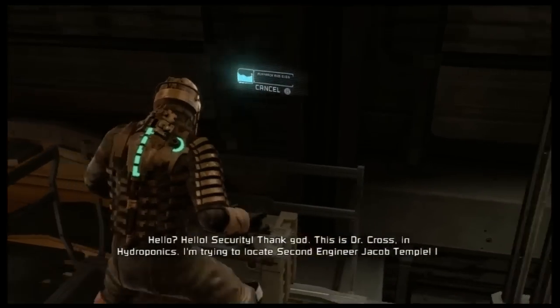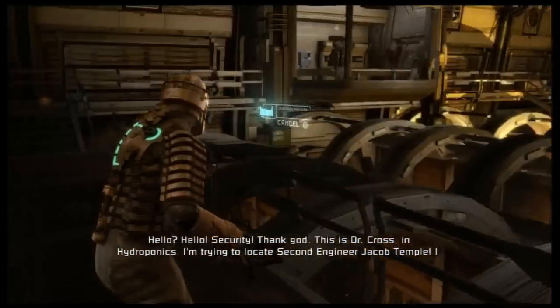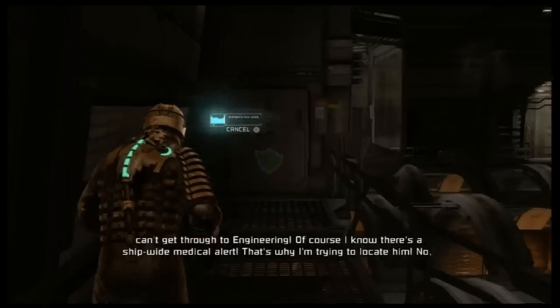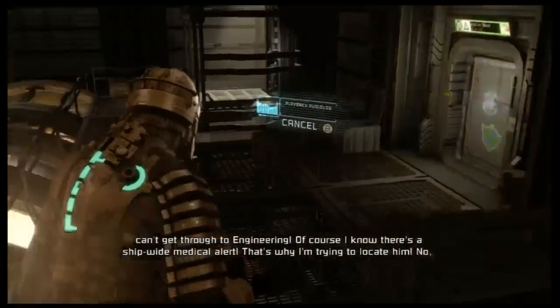Hello? Hello, security? Thank God. This is Dr. Cross in Hydroponics. I'm trying to locate second engineer Jacob Temple. I can't get through to engineering. Of course I know there's a ship-wide medical alert — that's why I'm trying to locate him. No, we're safe for now, but the tram is down and we can't reach the escape pod.